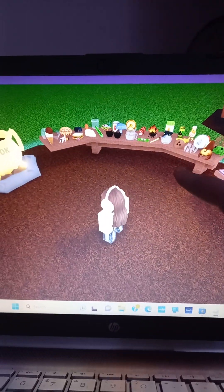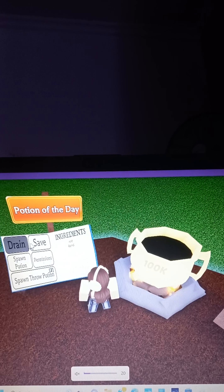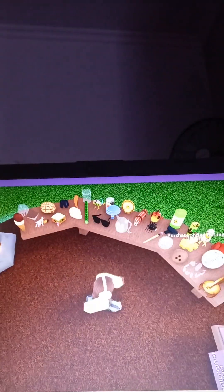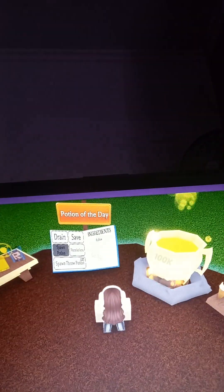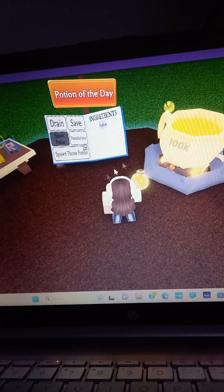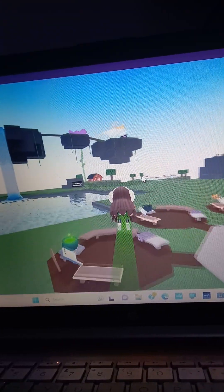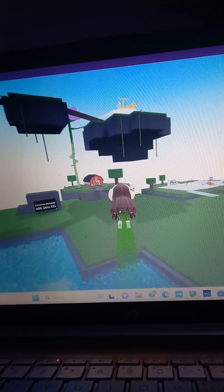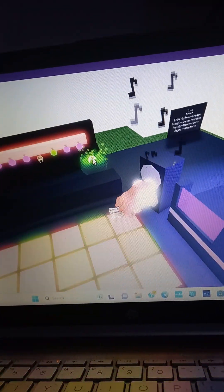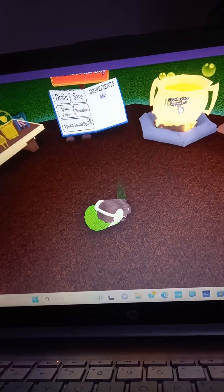We're gonna get a flatbox version with just Robux and a bird, we're gonna spawn that potion and then we're gonna drink it. Then we go up here — it's pretty easy, we just gotta get the acid barrel up here. We're gonna teleport back to our cauldron and then just put it down there, and that's the easy way on how to get it.